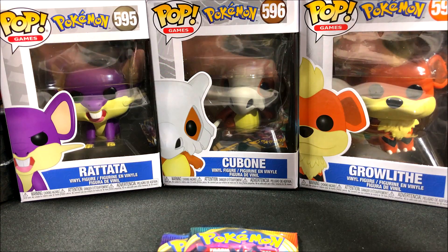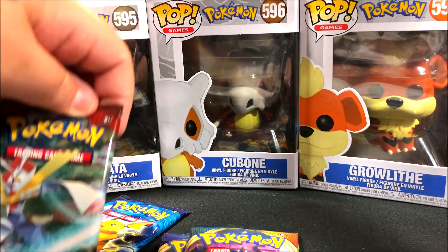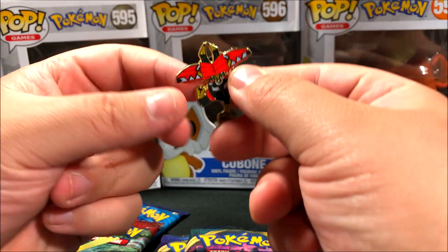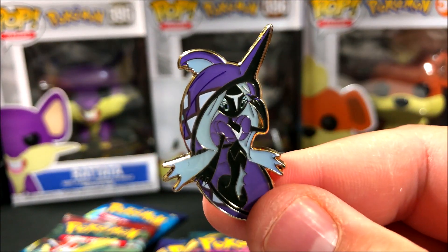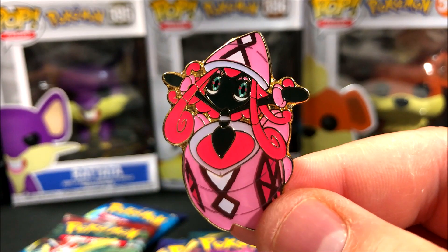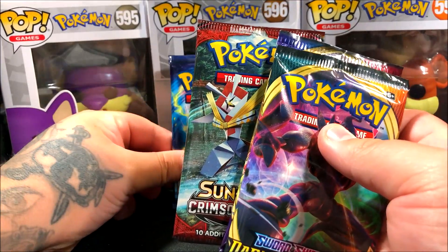Let me know in the comments how you guys have been doing with that set if you've opened it. So taking everything out — we got Evolutions, and I've got like 10 packs of Evolutions that I still need to open, which will be two videos. I tend to open five in each video just to spread the love. And then we have the three pins: Tapu Bulu is my favorite, then Tapu Koko, and here's Tapu Fini. These are really cool, high-quality pins and fairly big too. Tapu Lele is probably a fan favorite among a lot of people.